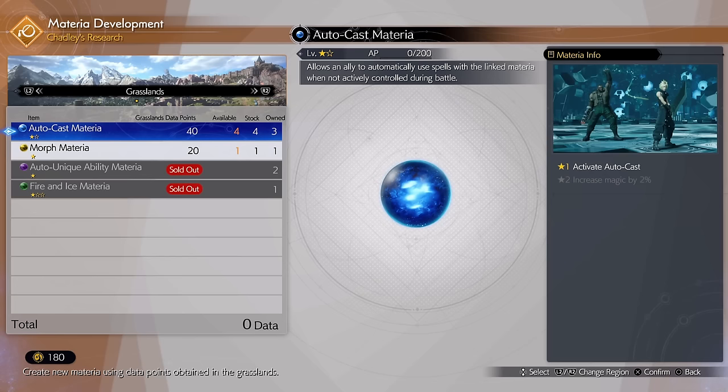You can get Autocast Materia super early in the game from Chadly in his Grasslands shop. There are a couple of these auto Materias as well — Auto Weapon Materia is another one.